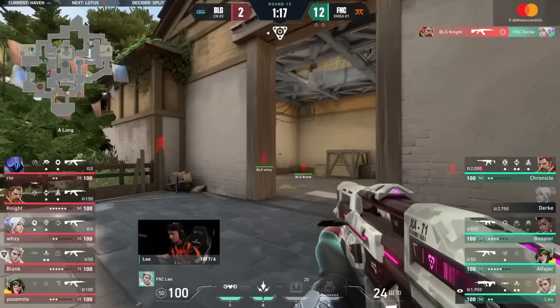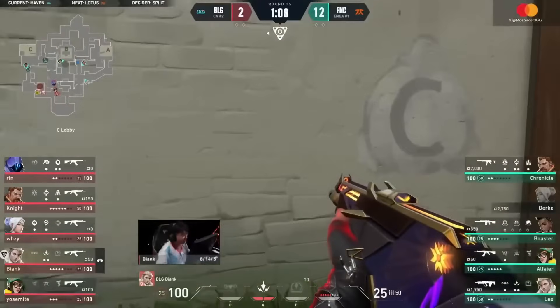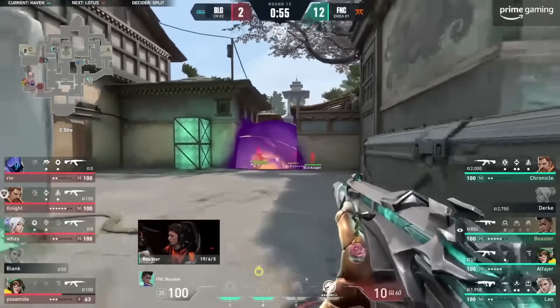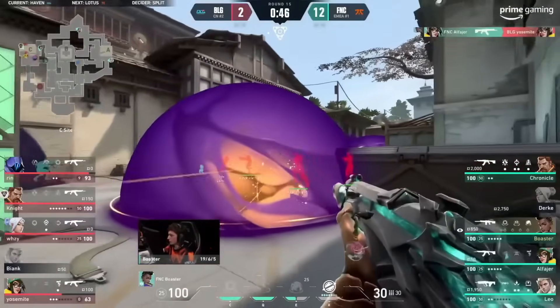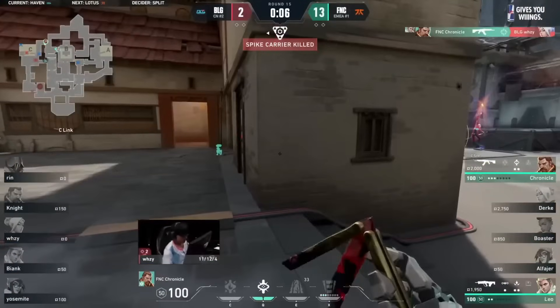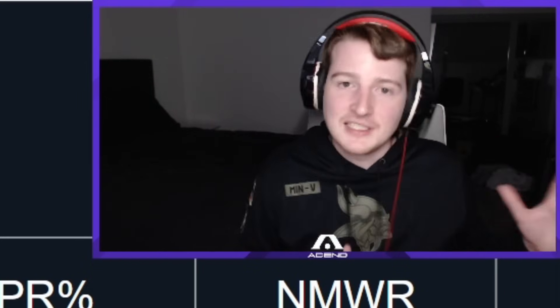Some of those wins for Astra and losses for Omen can be attributed to Fnatic just being a better team. But when you go into my 2022 stats as well, the same pattern is there — Astra is destroying Omen again. And both agents have been on a similar footing for most of these games, with only recent small changes to both. So the question is: is Astra just a better agent than Omen on Haven, and people maybe don't realize it yet? The non-mirror wins and losses for two years in a row have been heavily favored towards Astra.